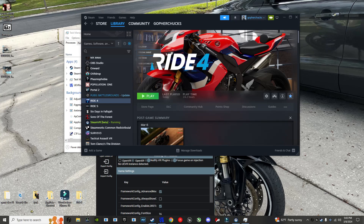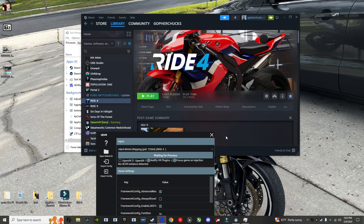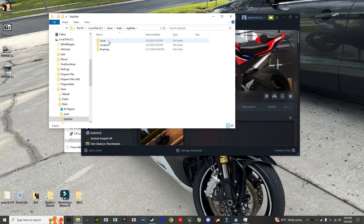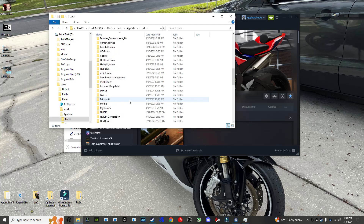Let's see if you can hear me. This is the original ride folder that I fixed the last time. I decided to make a copy of it and put it on the desktop. I really hope you can see what I'm doing. I also made a shortcut to AppData here, so you can go to local, go find ride.